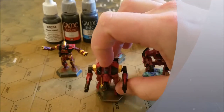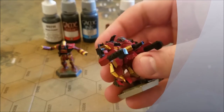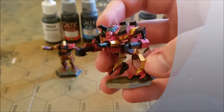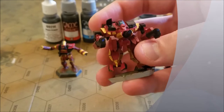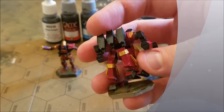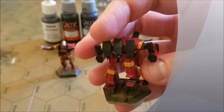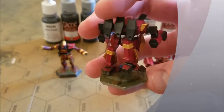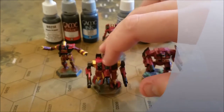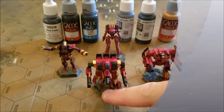So here we have the Peacekeeper — basically just some red, some gold, some black. I used some generic blue and white for the two little missiles right there. And for him I didn't put any flocking on the ground, I just painted some scarring from lasers and stuff.